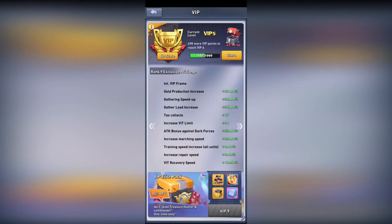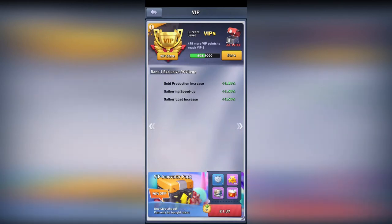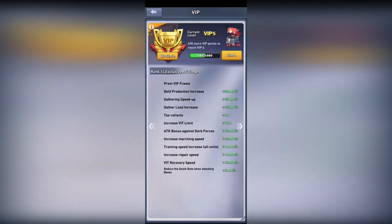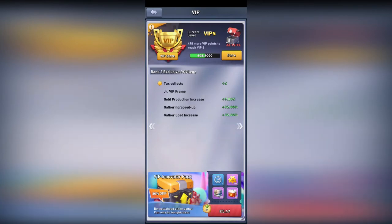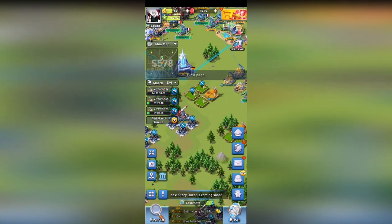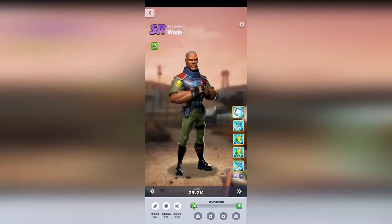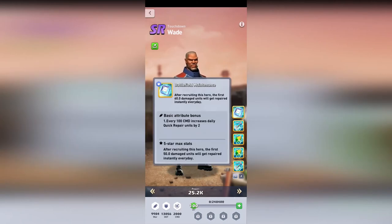Diana is not available in the VIP store anymore but she will come back really often where you can buy shards. The next hero I want to talk about is Wade. You might think it's a purple hero but it's worth leveling up. This hero will instantly repair a certain amount of units. The more stars he has, the more command he has, and the more command he has, the more units you can repair daily.